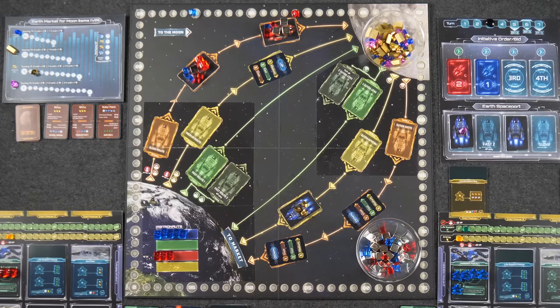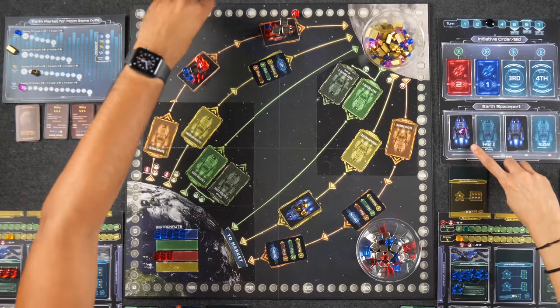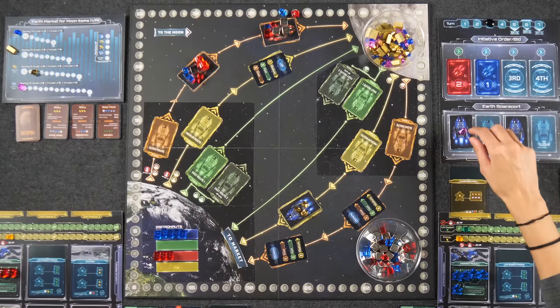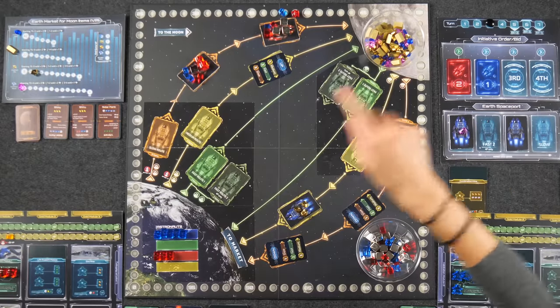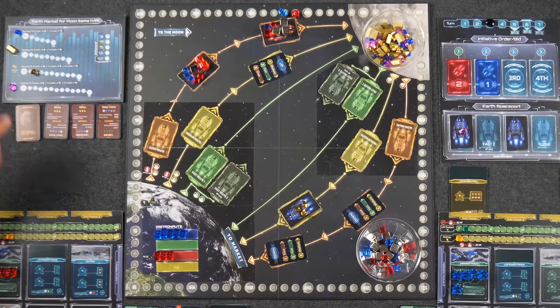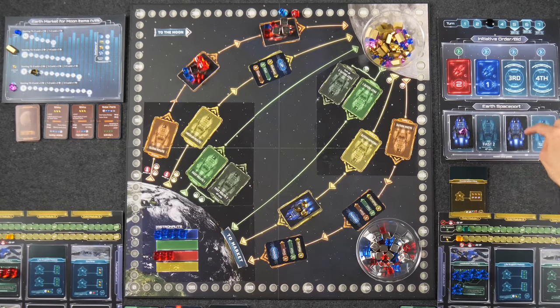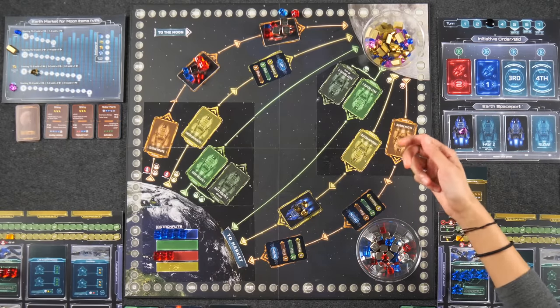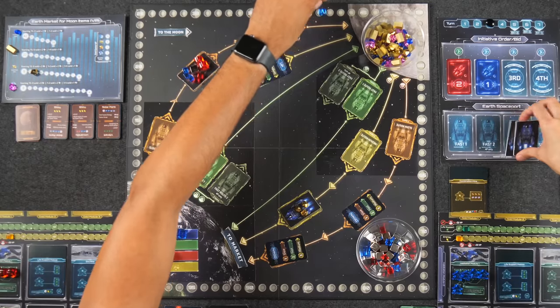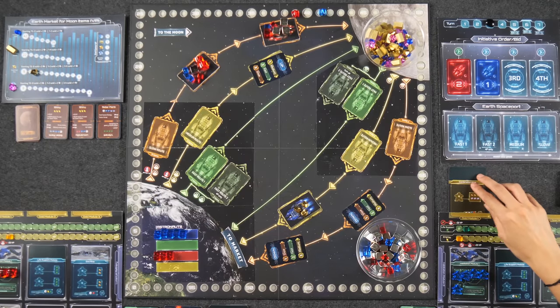That is the end of turn three. Turn four is coming, and some new things are coming into play — specifically the Moon Wonders module. We must also bid. Let's see what gets blocked off first. Up fast is blocked — a big problem for Monique who can't get resources easily. Down fast is blocked too, though less of a problem. Naveen bids four, Monique bids one — Naveen overpaid significantly. It is neck and neck in score though.